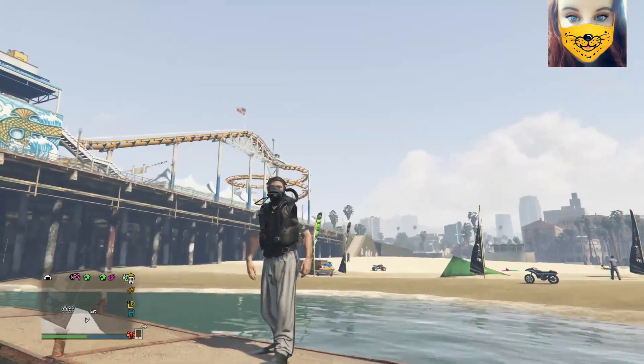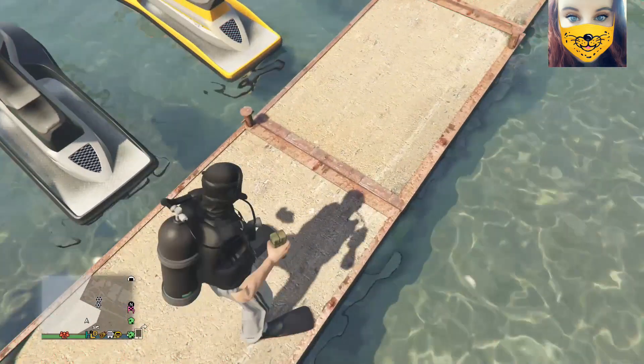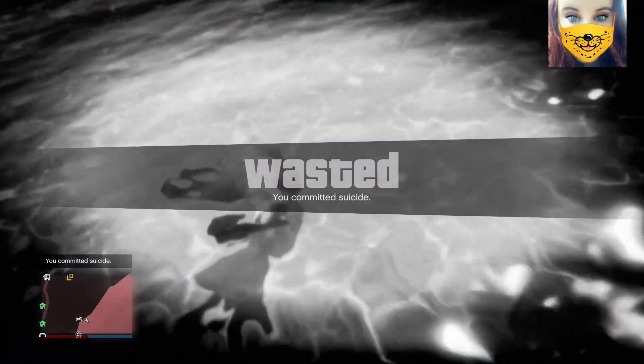From here you need to drop a sticky bomb and then blow it up. This will allow you to respawn on the beach with your outfit. Once you respawn you'll notice that you'll take off your scuba tank and your mask, and your arms will remain invisible.